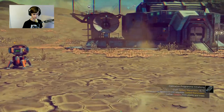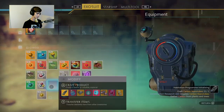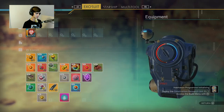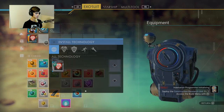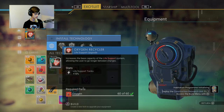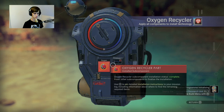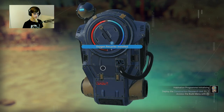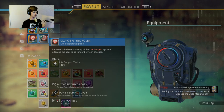Okay, so what do we need now? Craft carbon nanotubes - construction research unit requires carbon nanotubes, gather carbon from plants and trees. Let's start off by seeing if I can just go ahead and make carbon nanotubes because I already have a bunch of carbon. What am I making? This is an oxygen recycler - it increases the base capacity of the life support system, allowing the user to go longer between charges.